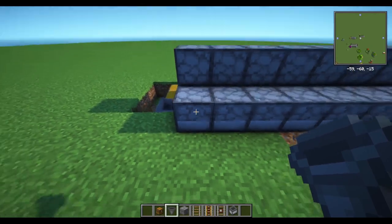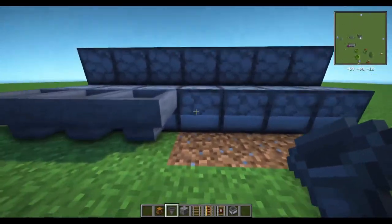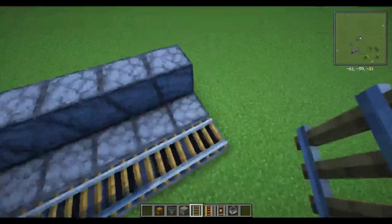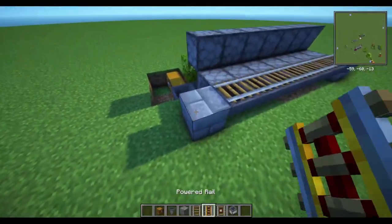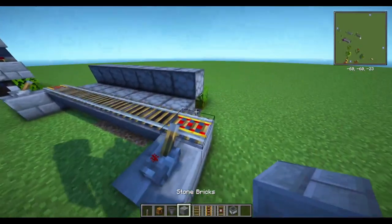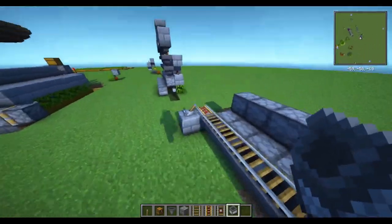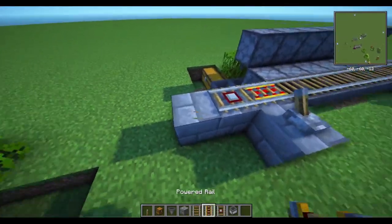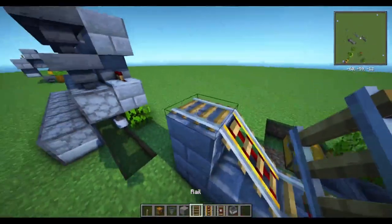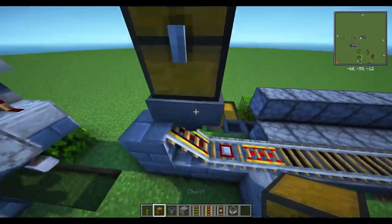Next we're going to work on the method of getting bone meal into these dispensers. You need one hopper going into each one — you can see them piping into the dispensers — and you can do this by shift-clicking on the dispensers. Then you need one rail on each one of these, again just shift-click on top of them. You have a stone brick on either side with a powered rail, and you can power these with a lever to switch them on. On this side put a wall so the minecart hopper just bounces back. On the other side you want a detector rail, a powered rail, and you'll want to tilt a rail and place a hopper on top of the tilted rail, then a chest on top of that. This is where the bone meal will go in.